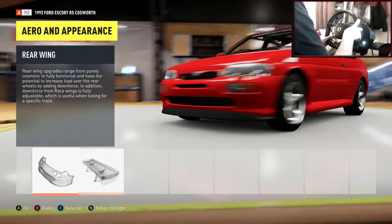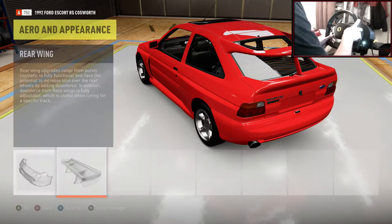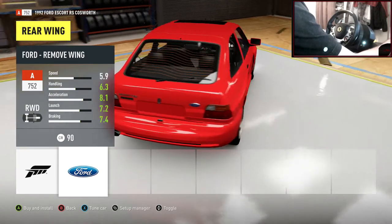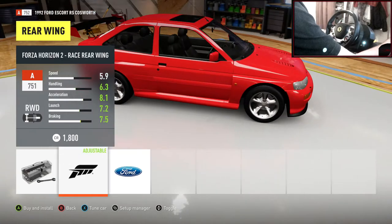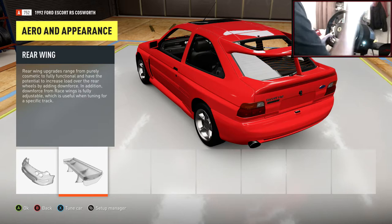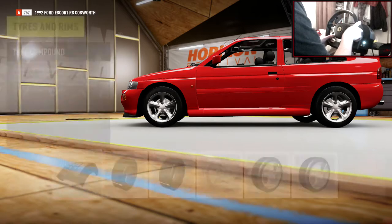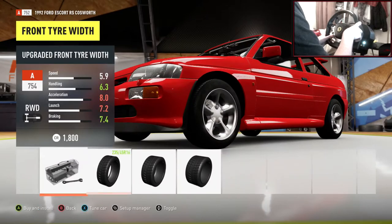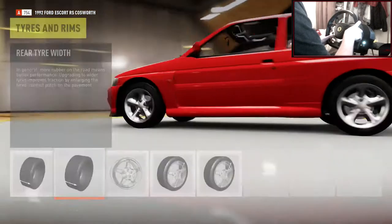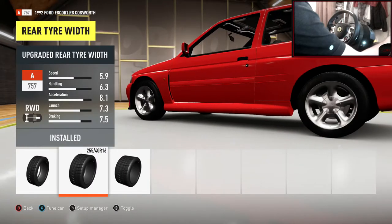I've got to make this look chav. That bodykit makes it look race, so let's not do that. What we could do is look for a paint. Should we take the spoiler off? Actually, let's keep the spoiler on — it looks a little bit more chav with that spoiler. Sport tyres — I always use sport tyres on this game. Let's do 235s on the front and 255s on the rear.